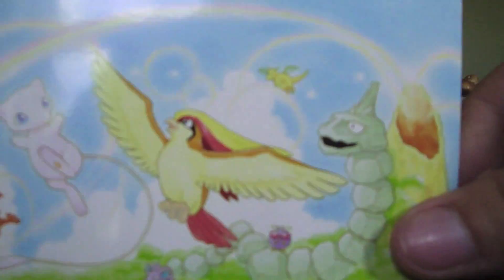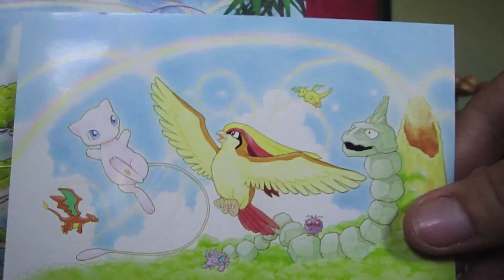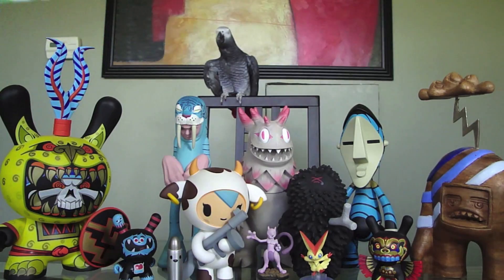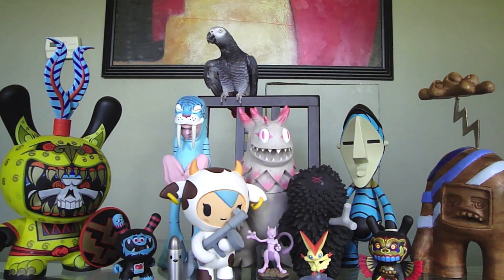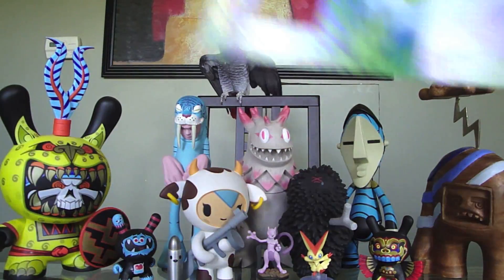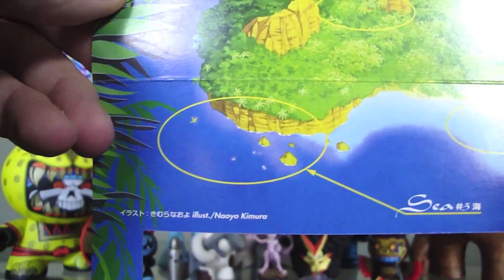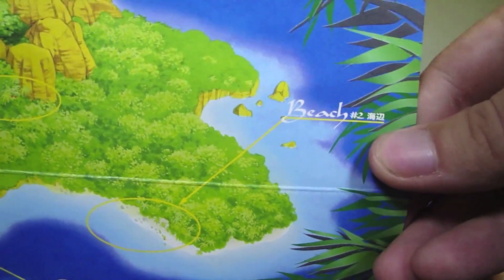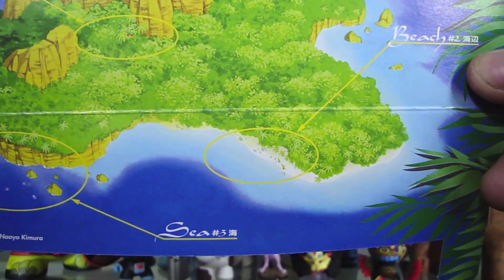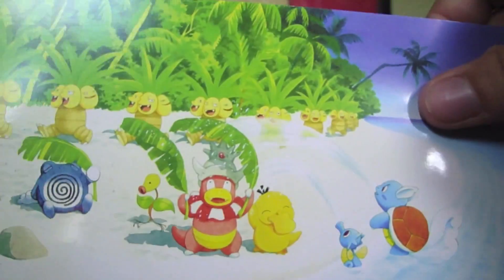The way they have that laid out is really neat. And this is the Tropical Island one. They have everybody out in the water right there — that's supposed to be this one. And then everyone over here on that beach — that's the one with the Exeggutor and the Slowking. It's this one, see?